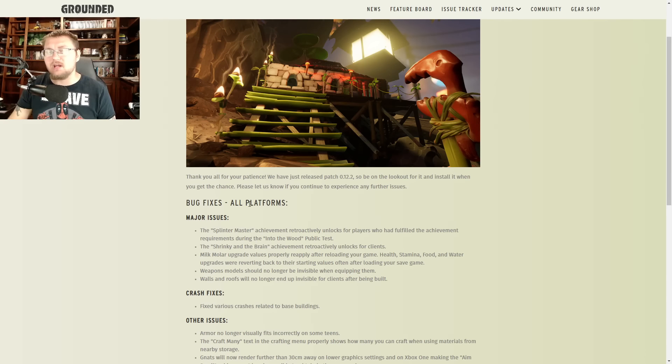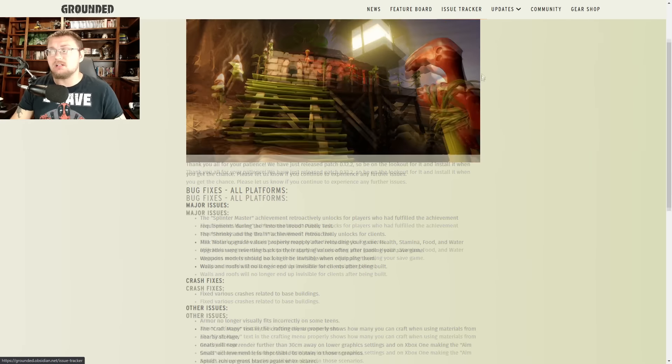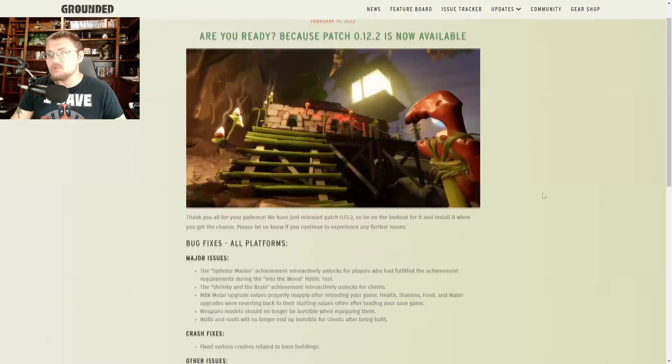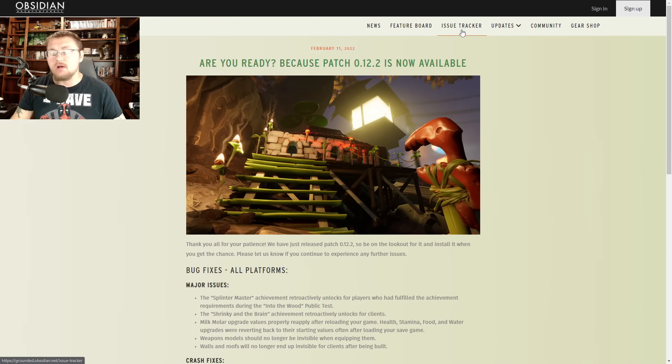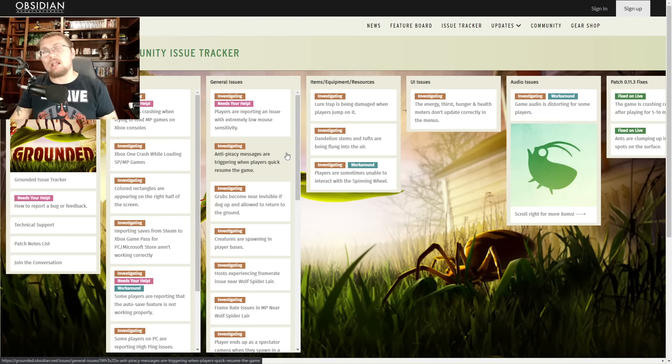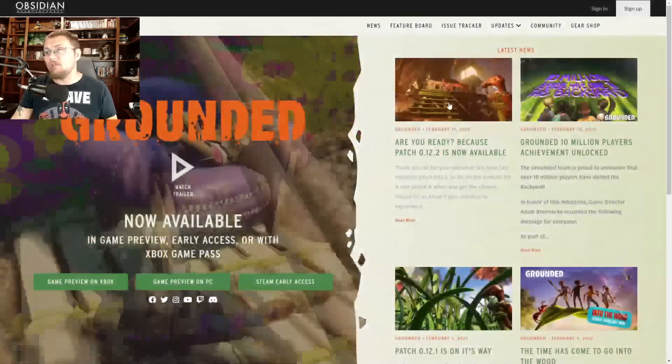Let's hop in and check out these bug fixes they pushed through. It says: 'Thank you all for your patience, we've just released patch 12.2 back on February 11th — be on the lookout for it and install it when you get the chance. Please let us know if you continue to experience any further issues.' There's an issue tracker you can click on, and at the bottom they have all sorts of different links. Let's go back and check out the new update for 12.2.